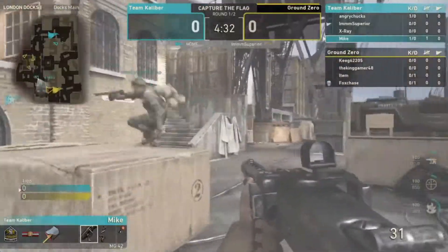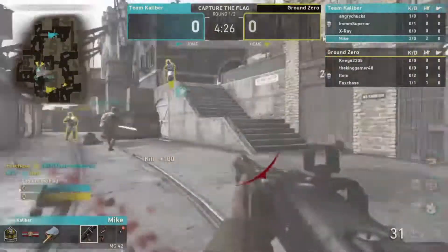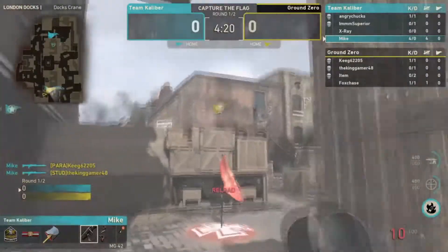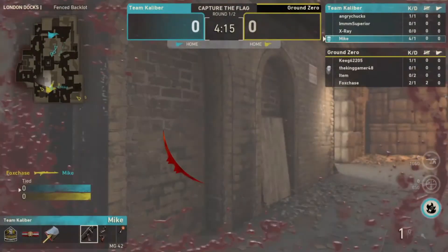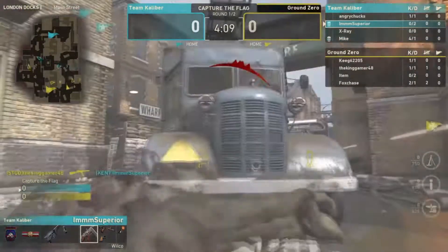Look at what Mike is doing — he gets Parasite as well! Mike is going four and zero in an insane start. He's finally taken out by Fox Chase. What a start from Mike — unbelievable.